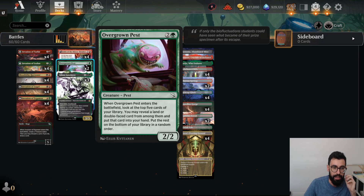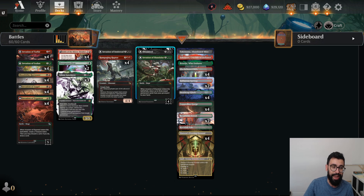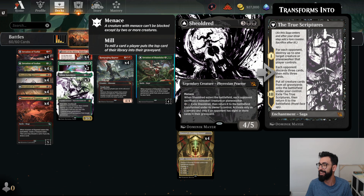We've got a couple Overgrown Pests — I'm interested to see how this card works. It's another card we can copy with Kiki, 3 mana, look at the top 5 cards of your library. It finds us a land or a double-faced card. Looking at our double-faced cards: it's all the Battles, the Reflection of Kiki, and also this new Sheoldred that I'm interested in trying out.